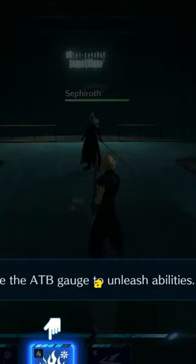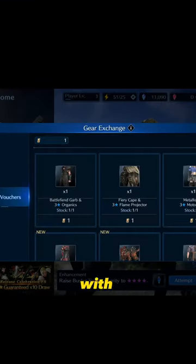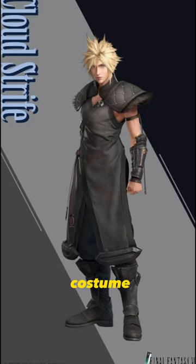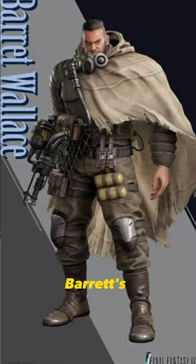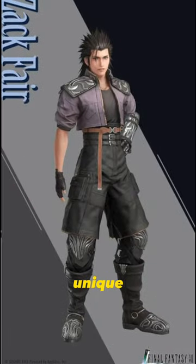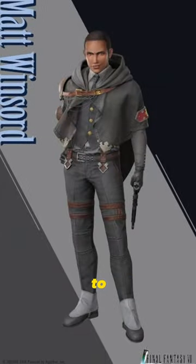One bonus you get as a new player to the game is a gear voucher. You can swap this voucher with any of the launch costumes of your choice, such as Cloud's skirt costume, Aerith's battle suit, Barret's cape and Tifa's blue thingy bajiggy. You can also get a unique costume for Zack or any of the other current playable characters.